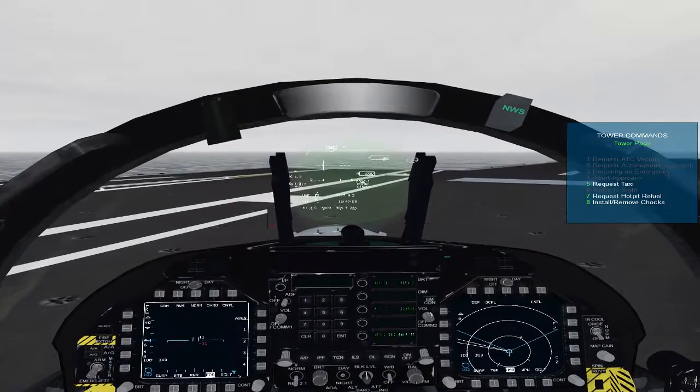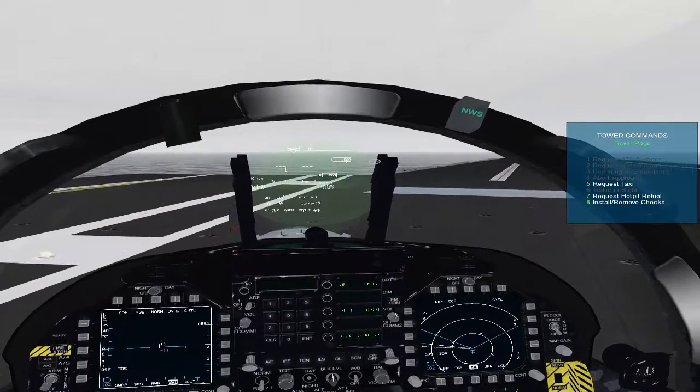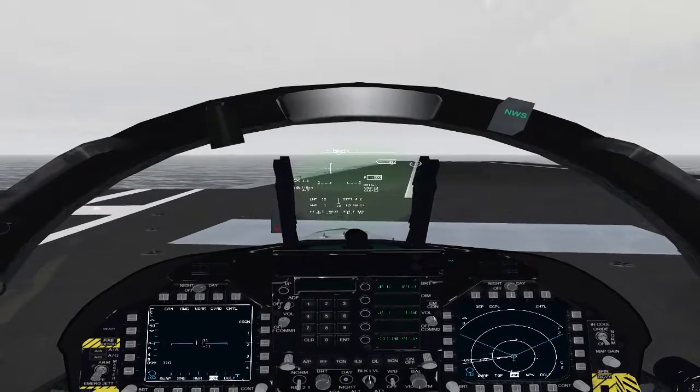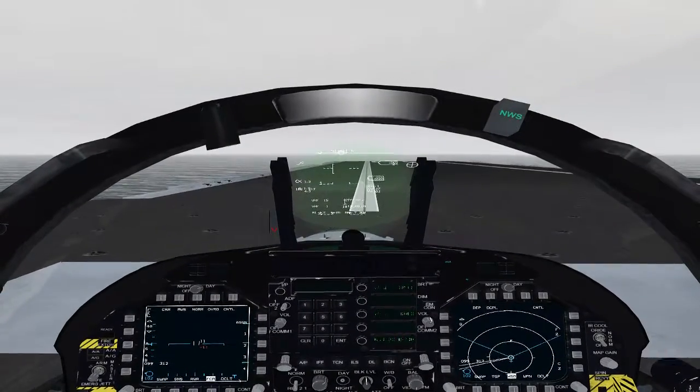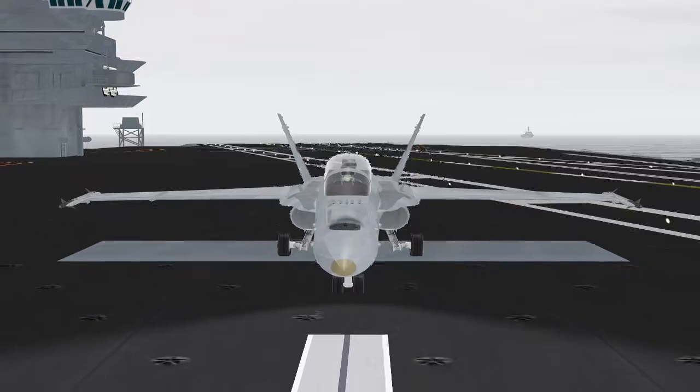Requesting takeoff. ATC: Hornet 2-2 cleared for landing, gear down. Hornet 1-1 request. Hornet 1-1 taxi clear of the runway. Hornet 1-1 position and hold. Hornet 1-1 you are cleared for takeoff.